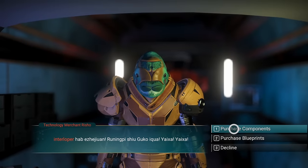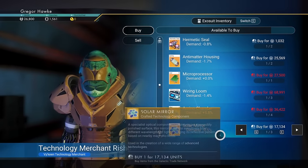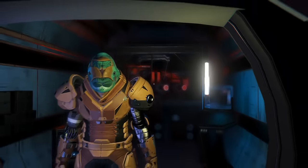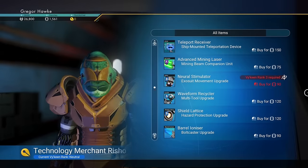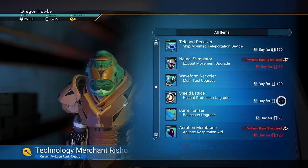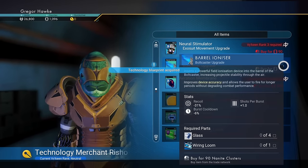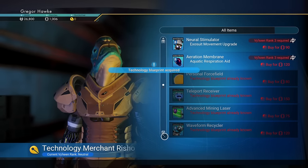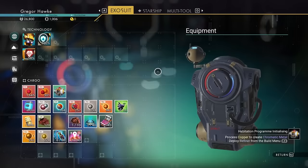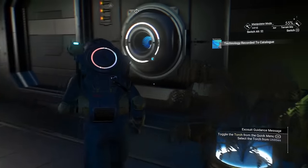When you talk to the guy in the back, you can either purchase components or blueprints. Every single one of these components he sells, except for maybe the hermetic seal, is extremely useful to your gameplay. If you have enough nanites, definitely grab the advanced mining laser. Try to get the teleport receiver, waveform recycler, as well as the shield lattice. If you don't find a miner outpost early on, don't worry — you can get all these upgrades in the space anomaly in about an hour from now.